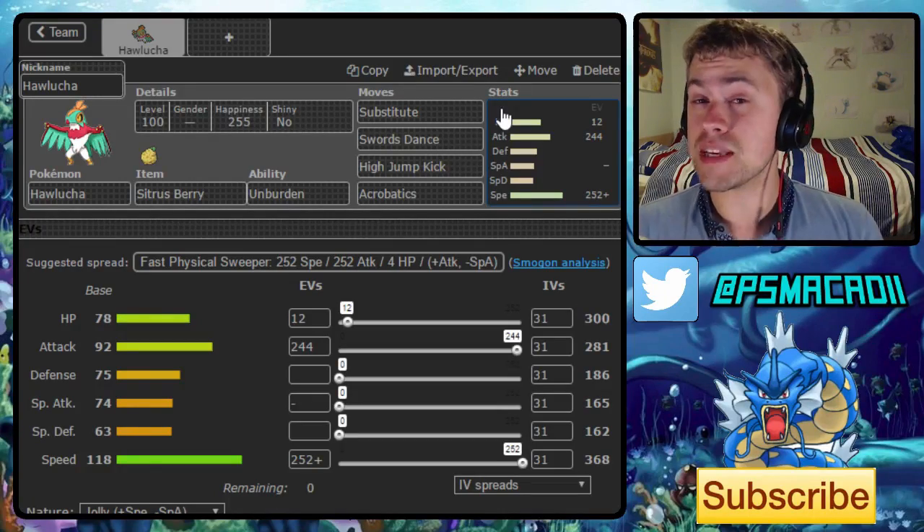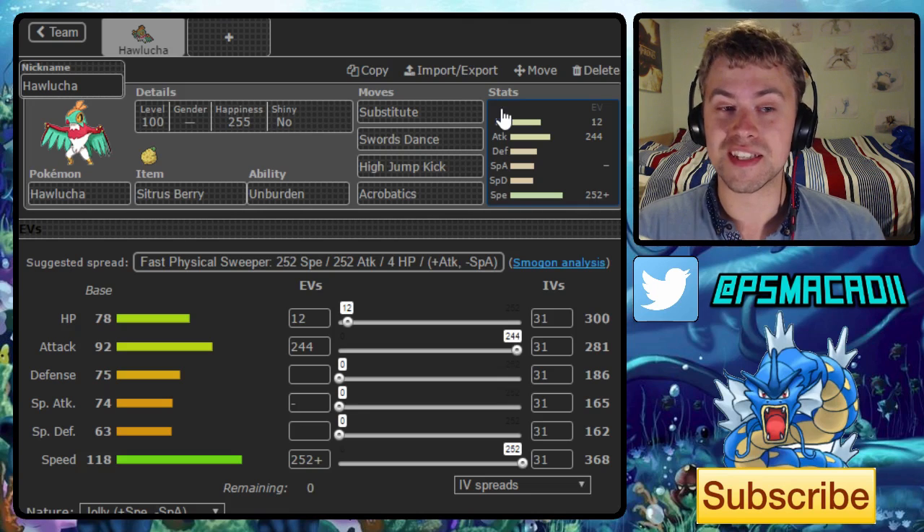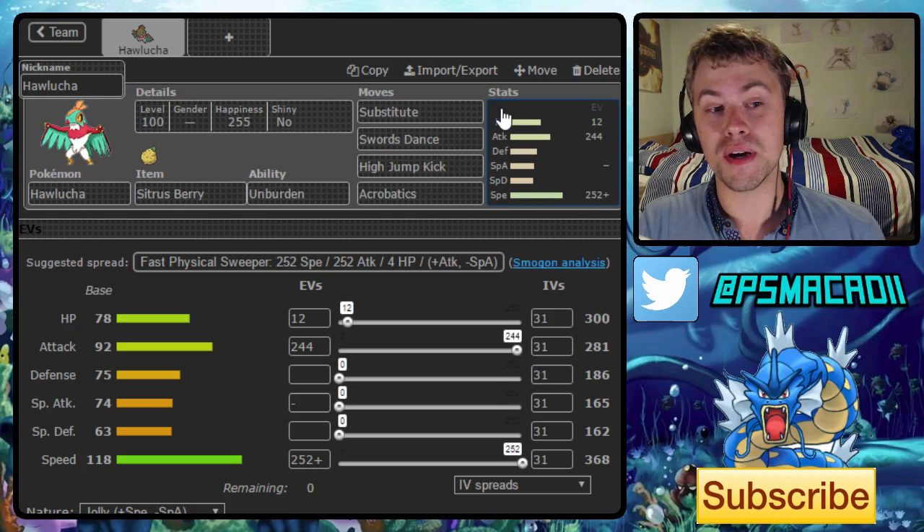What's up guys, McAddy here, and today with you guys a brand new team building video. What we're going to be doing is building around Hawlucha, a sword dancing substitute set with the Unburden and Sitrus Berry.